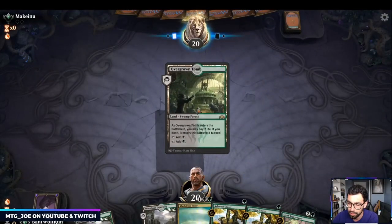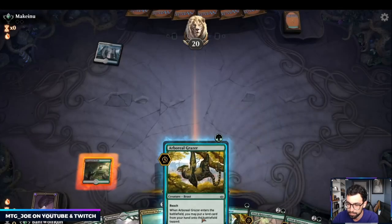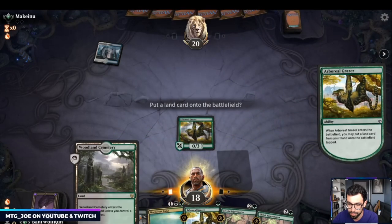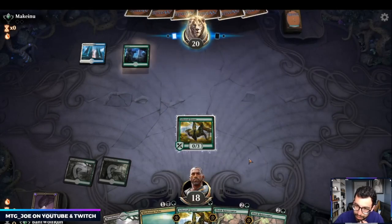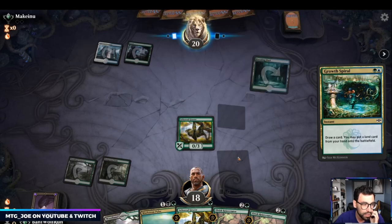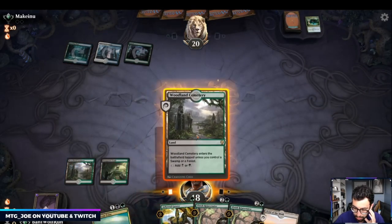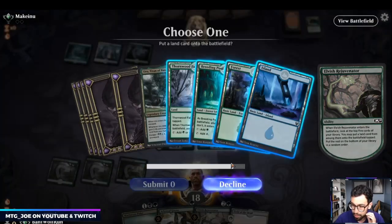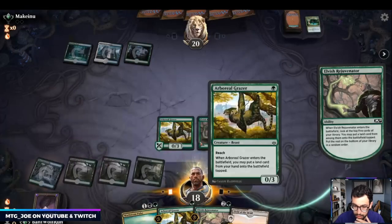It comes into play tapped — I was going to say we could have Grazered and they got three lands on one turn. So this is Bant, it looks like. I'm going to go Rejuvenator here, probably just get the Thornwood Falls because this always comes in tapped.